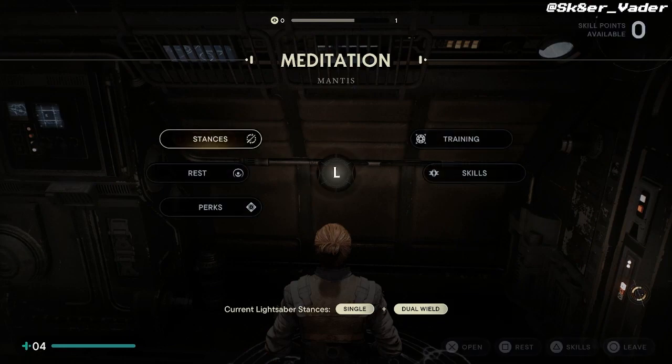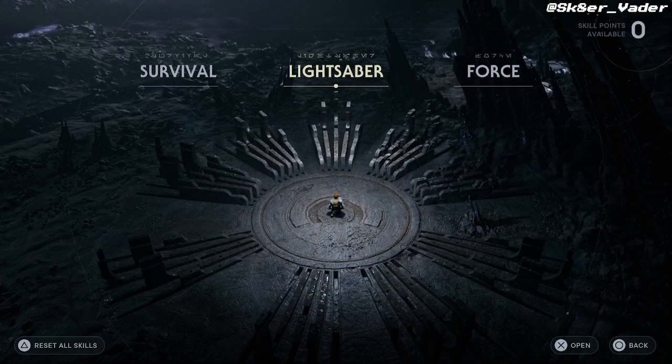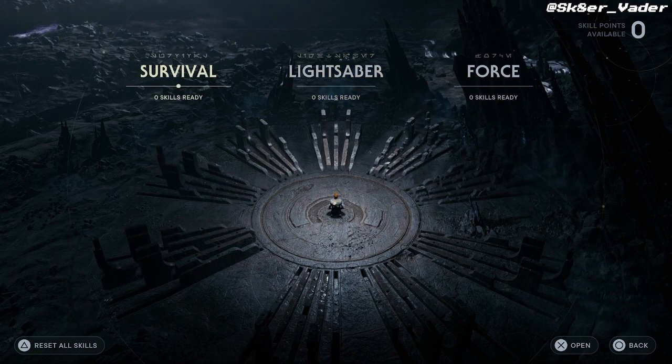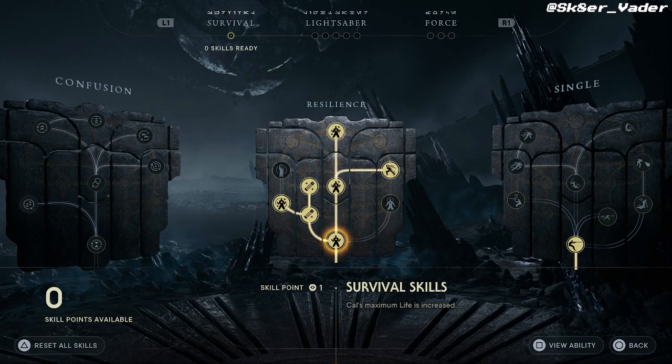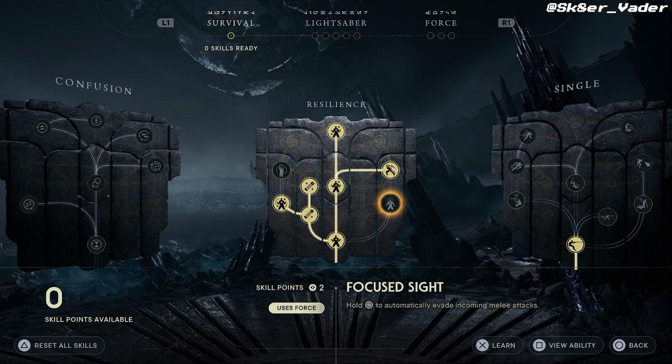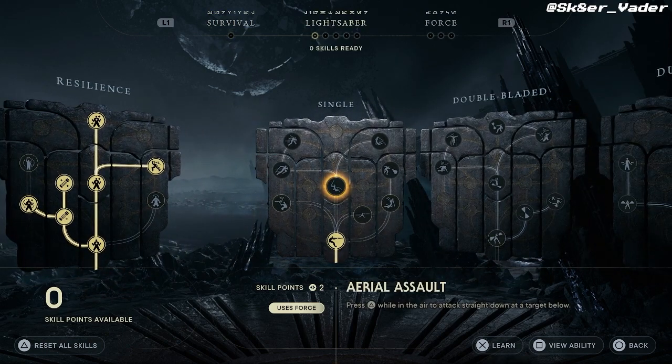This is a Star Wars game — do the Jedi powers and all that work? Yeah, everything is still fine. All the base powers from the last game are here and they add a couple of extra things. But I don't feel the skill tree is anything out of this world — they're more like branches with like three stems that branch two ways. This isn't a heavy RPG in any sense.